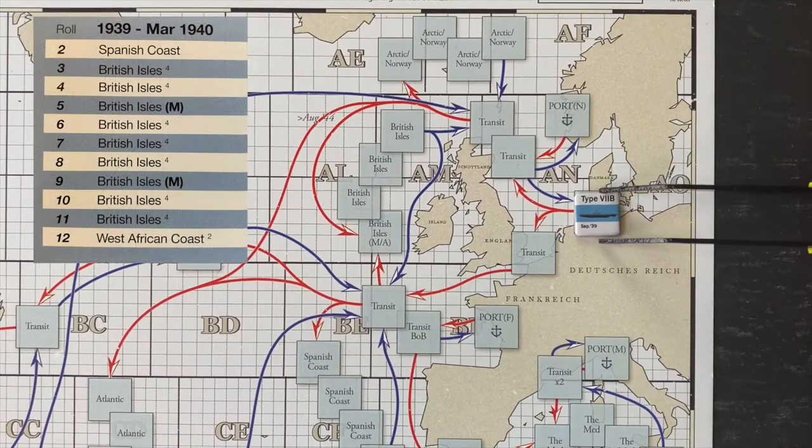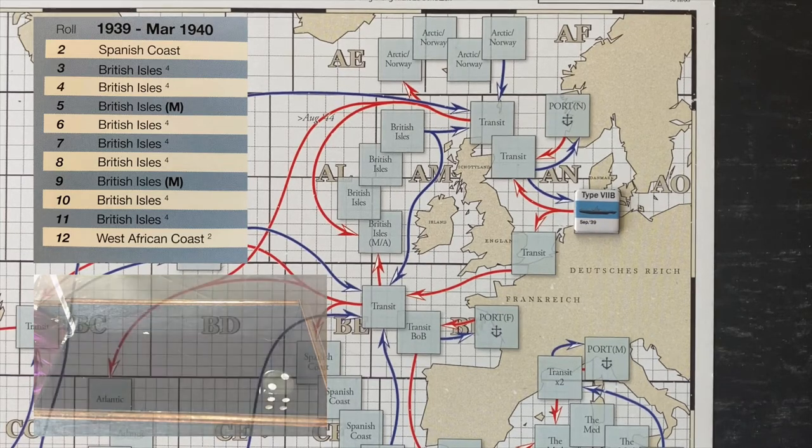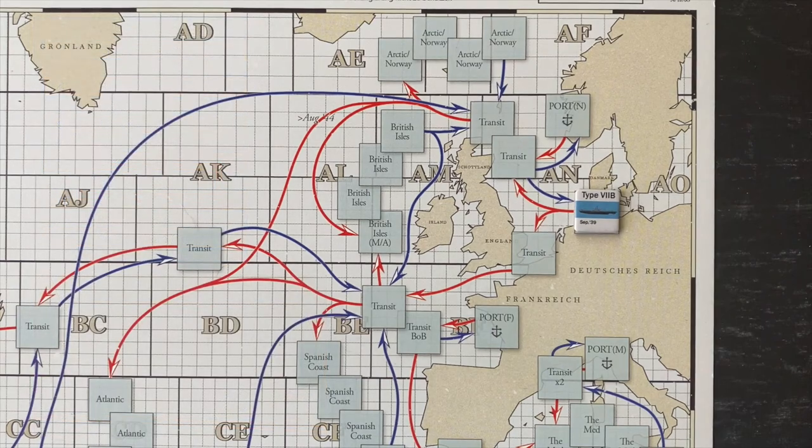It's February 1940 and U-86 sits in its U-boat pen in Germany. Because of our rank, we get to see if we can choose our patrol destination — we're looking for a 1 on a die roll. A 2. No. So we do not get to choose our destination. Instead, we have to roll two six-sided dice to see where our patrol area is. I'm hoping we can avoid a mine-laying mission because those don't give us opportunities for a lot of tonnage — they replace our torpedoes with mines. Gah! A 9! Another mine-laying mission. Okay, we accept our duty and let's get started.